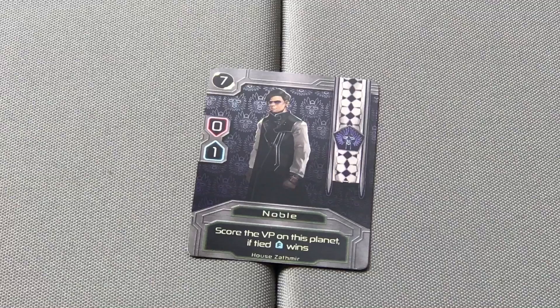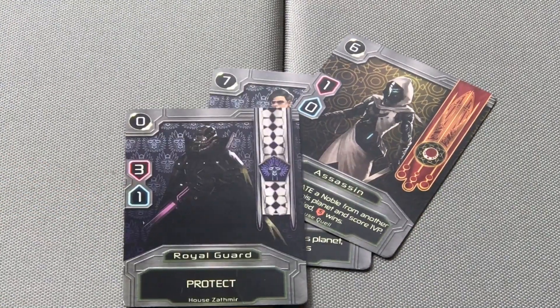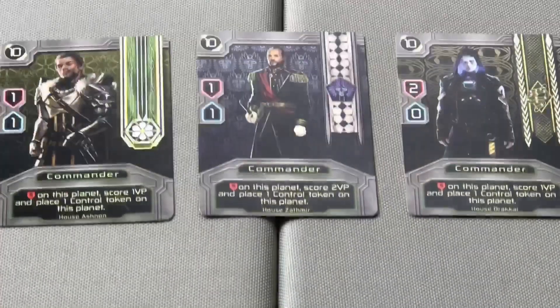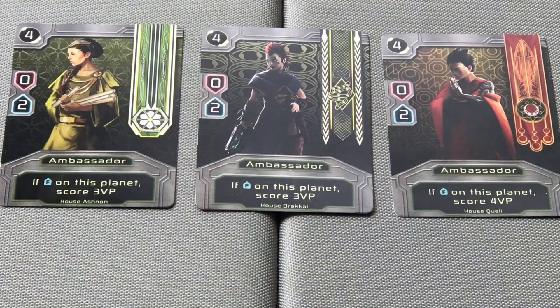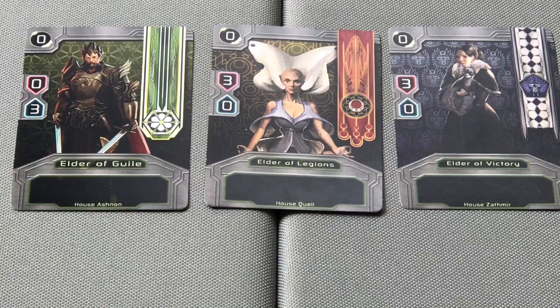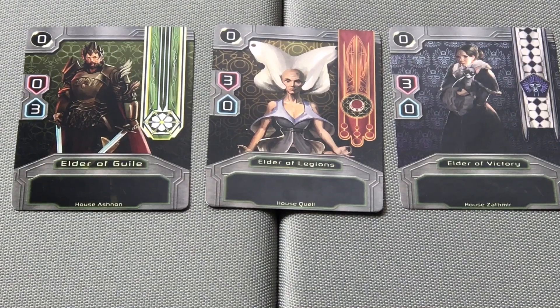A faction's noble will score the victory points on the planet, unless eliminated by a rival faction's assassin. However, if that faction also has one of their royal guard cards on the same planet, the royal guard can prevent the assassination and allow the noble to score the points. Commanders grant victory points to the strongest faction on the planet and allow them to place a control token on that corresponding planet. Control tokens are used for end-of-game scoring. Ambassadors score points for their faction if their faction is the favored faction on the planet. The basic elders of each faction add strength and/or favor to their faction on that particular planet, helping the ambassadors and the commanders score.